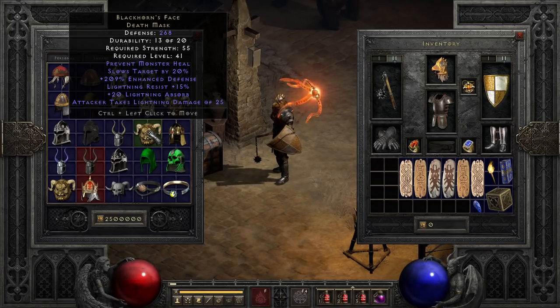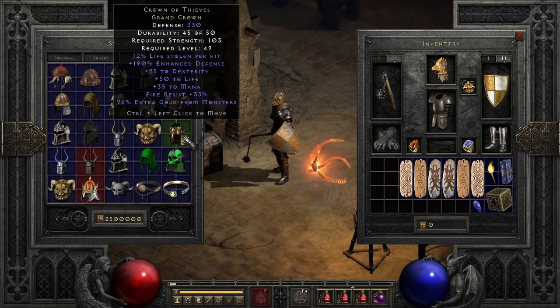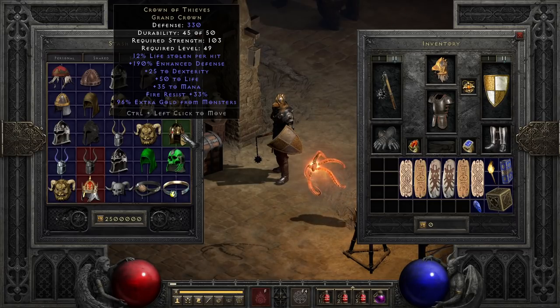Speaking of mercenary helmets, Crown of Thieves is actually one of the go-to helmets in the mid-game, thanks to its massive life leech for a helmet, combined with solid dexterity and life boosts, not to mention a dab of fire resist. And if your mercenary gets the final hit, you can even count on a bit of extra gold. Is it best in slot? God no, but it's a solid life leech helmet that can just get the job done when you need it.